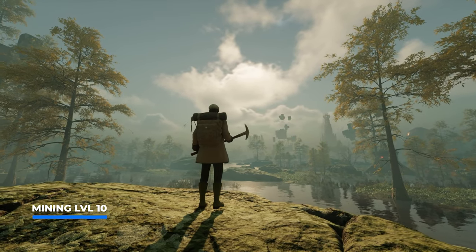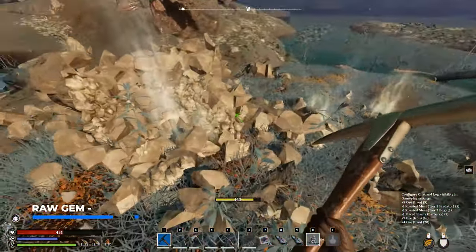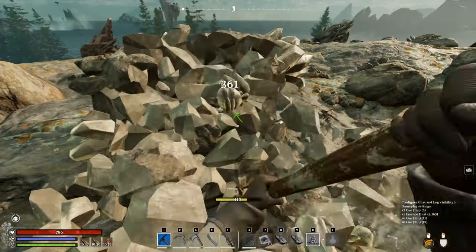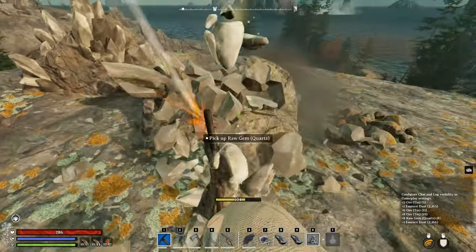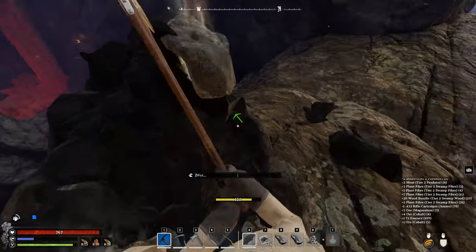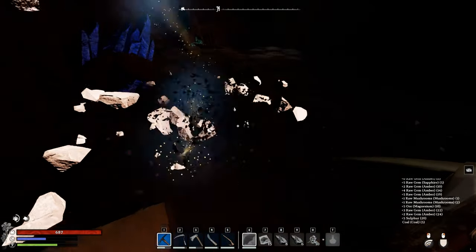Let's start with tier 1 resources at gear score 10. I recommend checking out the Abeyance or Anticarian realms to find them easily. First, we have raw gem quartz — an essential resource to pick up as quickly as possible, necessary for making glass needed for all sorts of crafts. It can be found in all biomes: desert, forest, and swamp. It's easy to identify — look for spiky white things sticking out of the node. Next, we have coal, slightly more difficult to find, but also available in all biomes. Search inside cave systems, as that's where you'll have the highest chance of finding it.